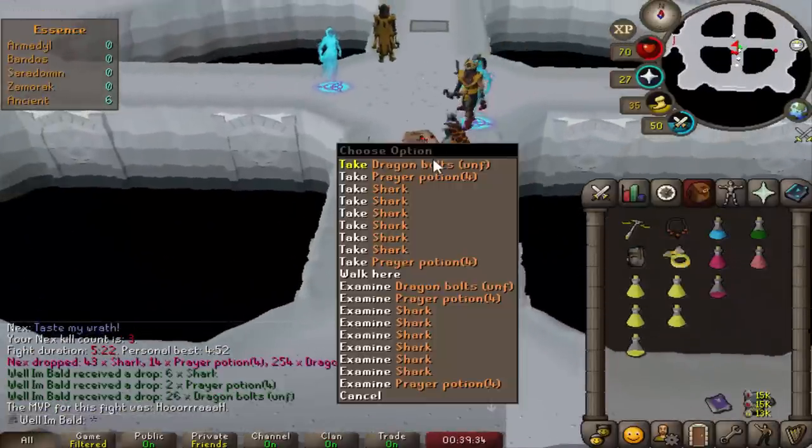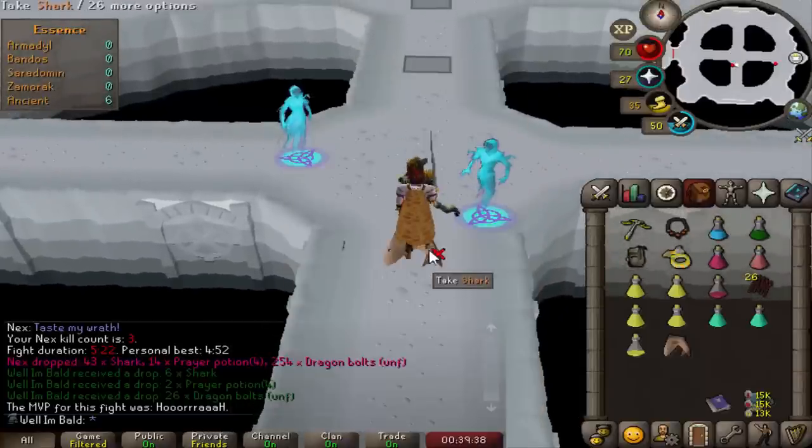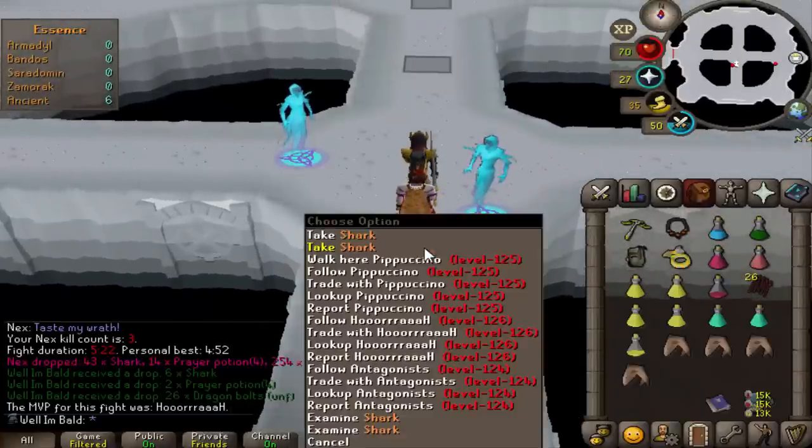Dragon Bolts — that's nice. That's the first ones on the account. I still have not gone to Muspah, so we'll be able to stack up a good amount, I'm sure.